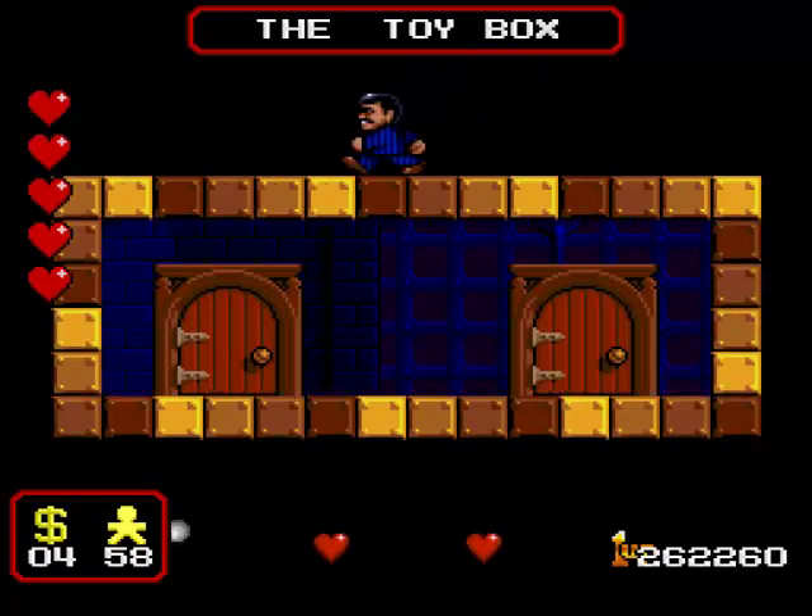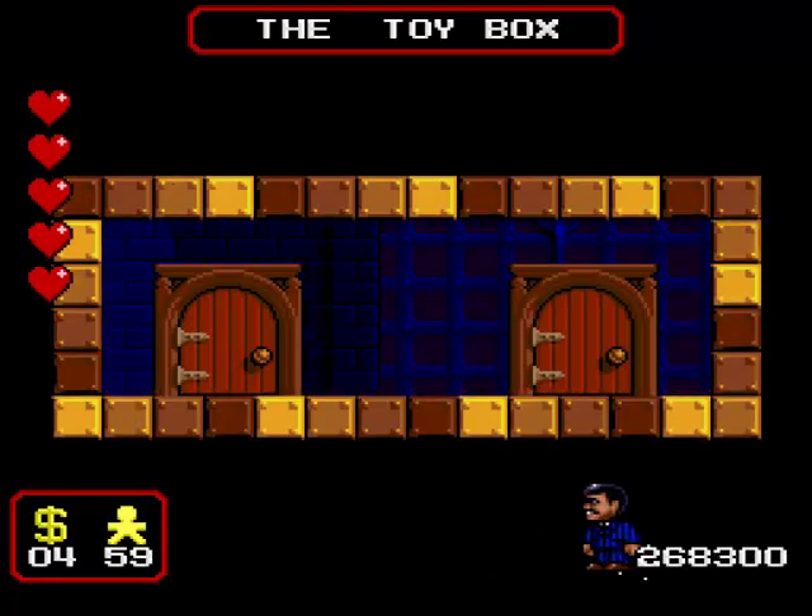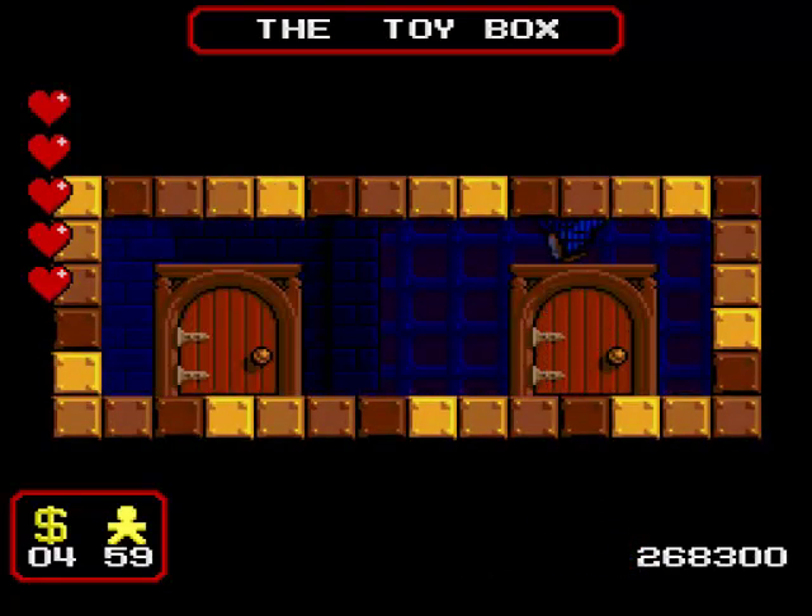Except of course we can, or they wouldn't be there in the first place. Jump on this door frame, jump up through this false ceiling, drop down here, and you can collect the golf ball, two heart refills, and an extra life. Useful stuff.